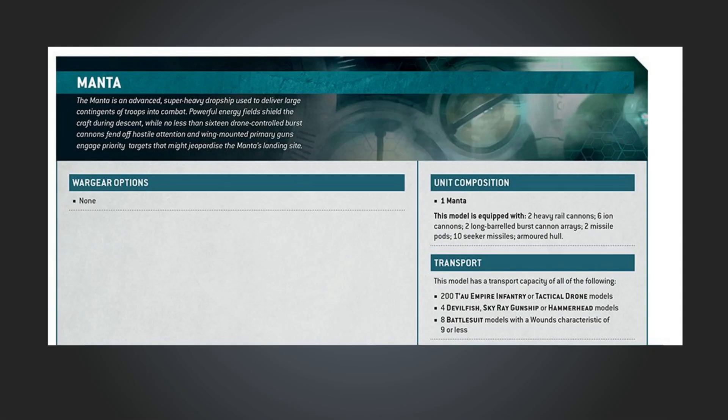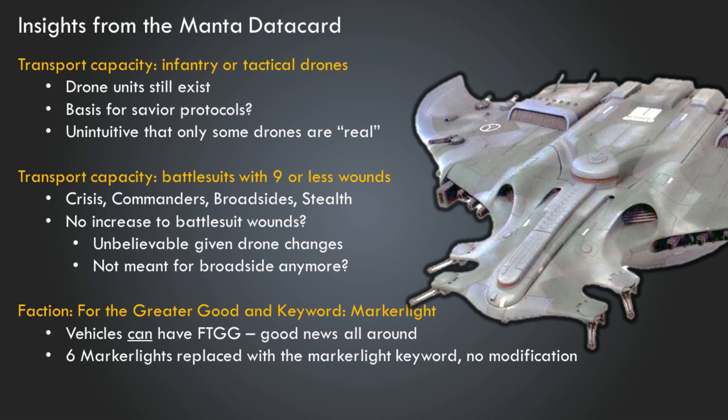On the back of the data card, there are no wargear options, which makes sense. Composition is one Manta with two Rail Cannons, six Ion Cannons, two Long Barrel Burst Cannons, two Missile Pods, and ten Seeker Missiles. The transport capacity is 200 Tau Empire infantry or Tactical Drone models, four Devilfish/Sky Ray/Hammerhead, and eight battlesuit models with a wounds characteristic of nine or less.